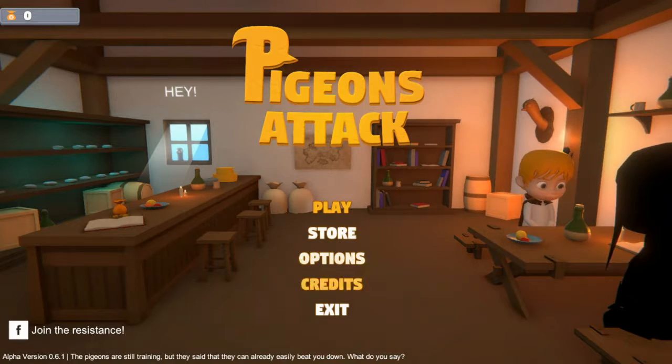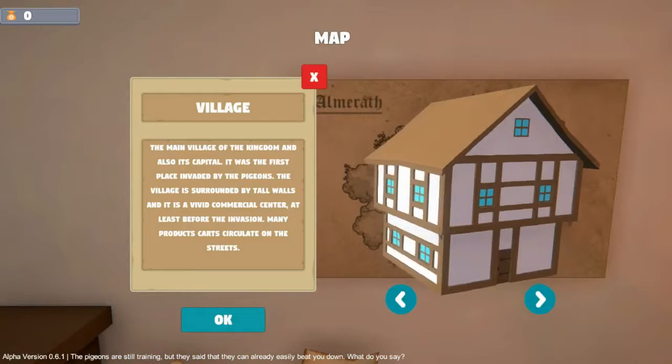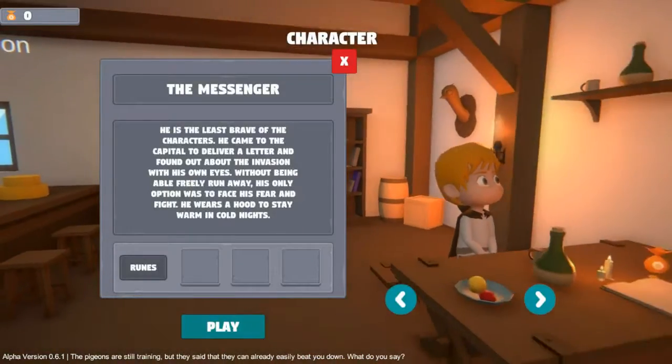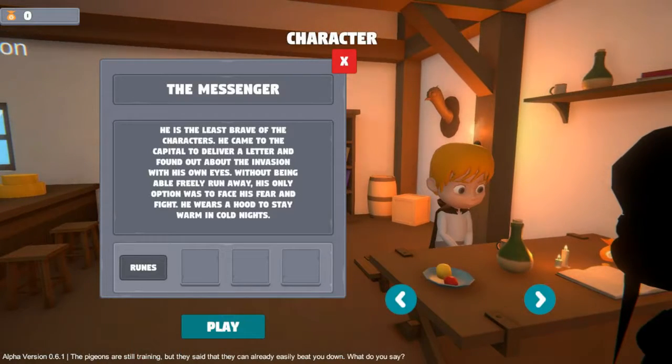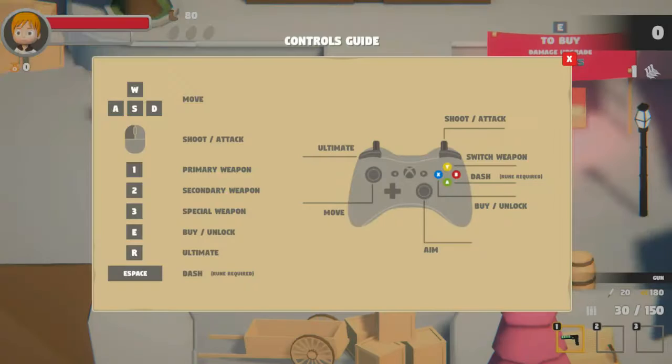Hello and welcome to another episode of the Granny Joe Show. Today we're playing Pigeons Attack. I don't know a whole lot about this, so let's just get going. There's a village, and we'll open up new things as we go. There's a character called the Messenger - I guess you unlock things as you go. Let's just do the Messenger.